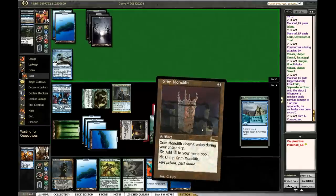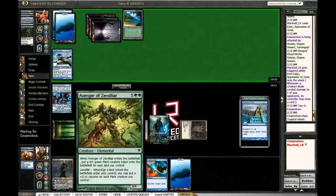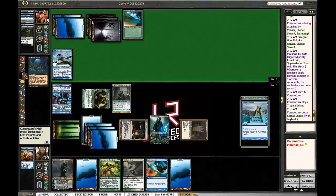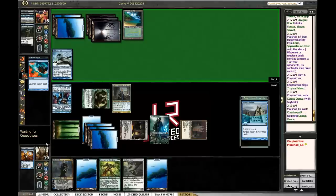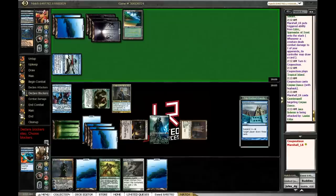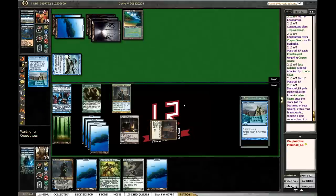Fortunately one mana short from untapping our Monolith, but we're gonna draw a million cards next turn and probably just be able to slam Avenger. All right, he's buying that thing back — snapping it off. Don't want that engine to get going and he gets to kill Jace, but it's gonna cost him three cards to do it. Jace was gonna draw just me a card but now I get three cards — yeah, I'll take that. I can live with that.